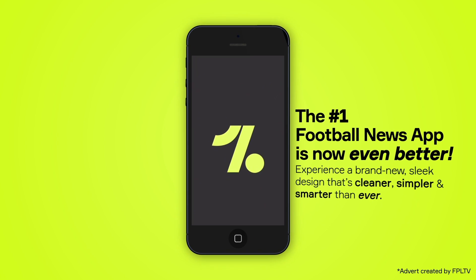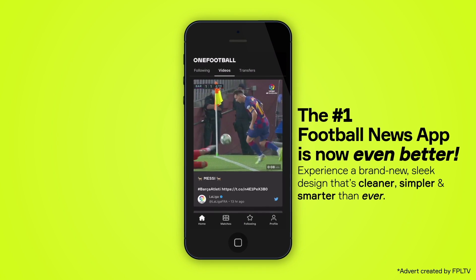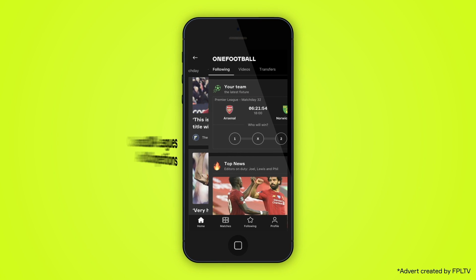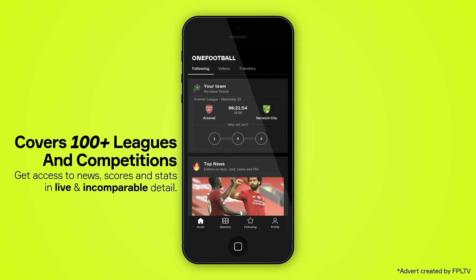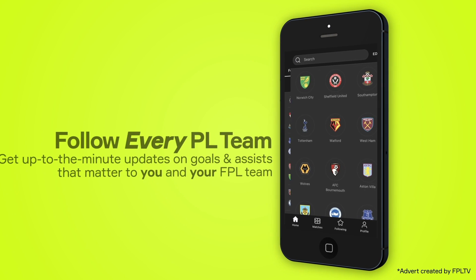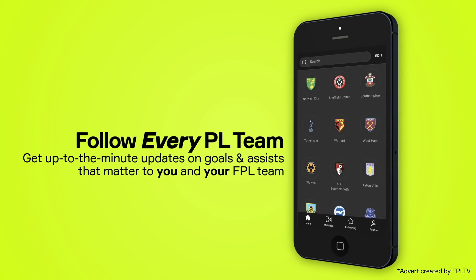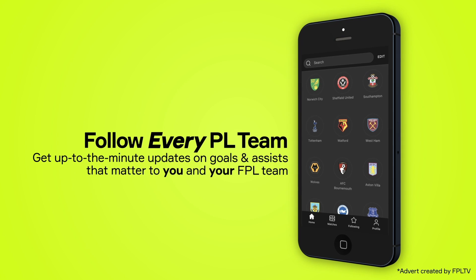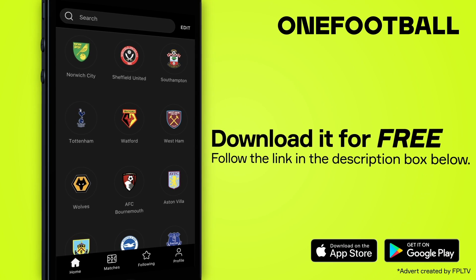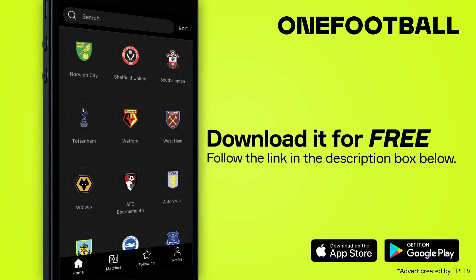Before starting today, a very quick mention of OneFootball who have very kindly sponsored this video. The world's best footballing news app has now been made even better, relaunching with a fresh new design. Gain access to news, scores and stats from leagues all over the world, with a brand new interface that's cleaner, simpler and smarter than ever. For FPL, you can follow each team in the Premier League and get live updates from all the goals and assists every gameweek. Download it for free using the link in the description box below.